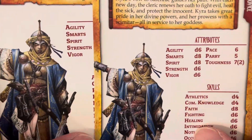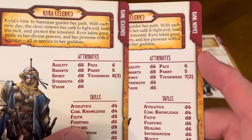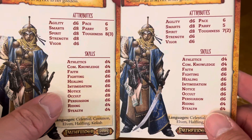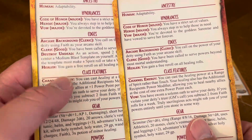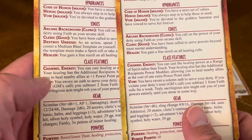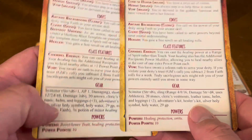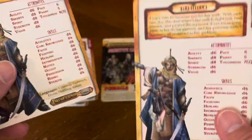Then you have Kyra the cleric. The attributes are a little different. The more seasoned they are, the better they become at their skill sets, and they gain more edges — sometimes their class features will stay the same. The gear pretty much stays the same, and the power points remain the same. Seasoned card and novice card.